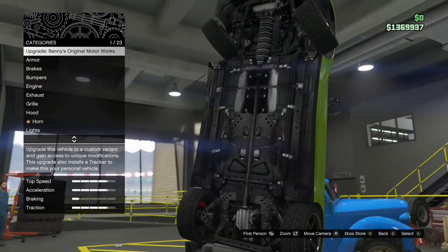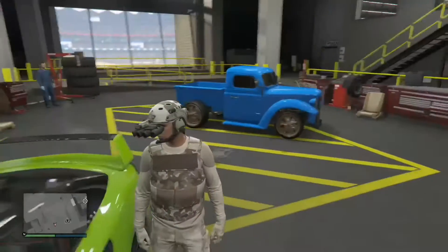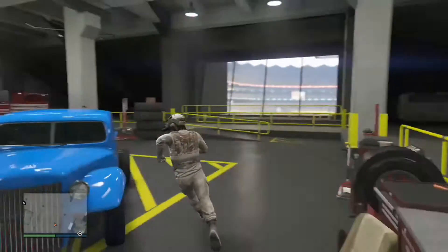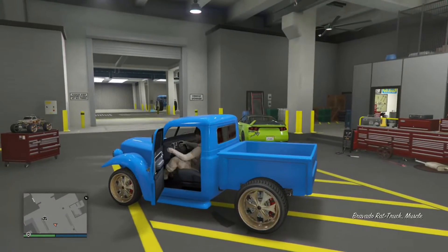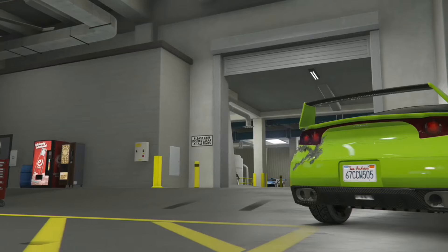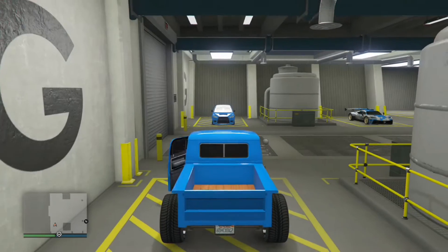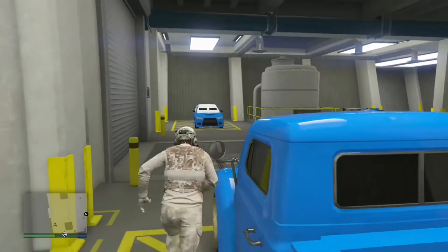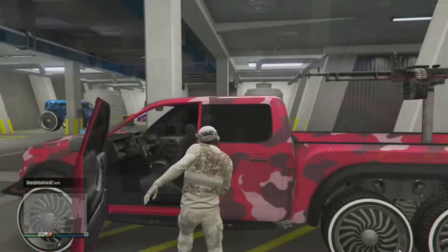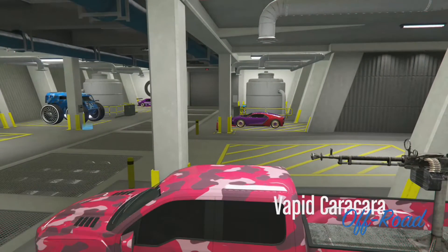Make sure your vehicles don't flip over. Once you're there, go ahead and press B, then next the vehicle, and return your first vehicle that was in there back to storage. Once the vehicle's been returned to storage, go ahead and get in a vehicle that has the mods on it — for example, I'll use a Vapid — and press right on the d-pad again.